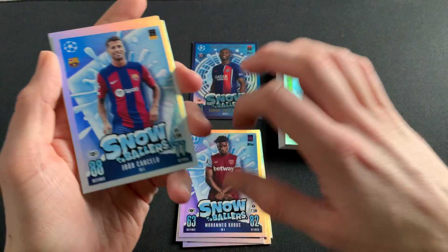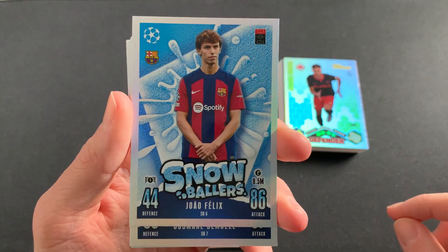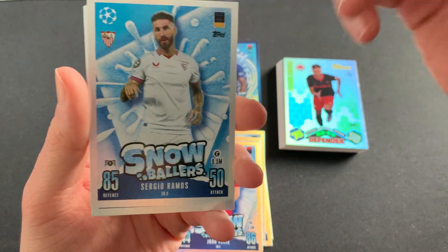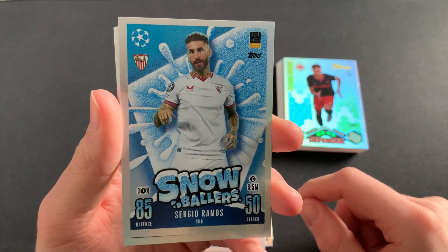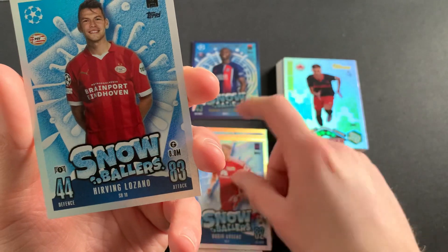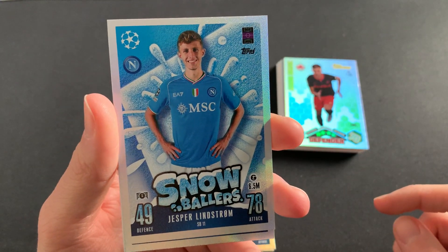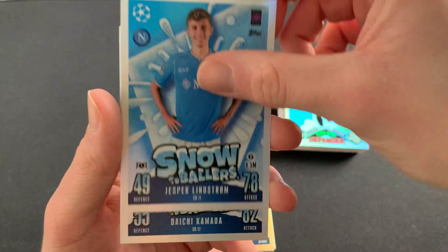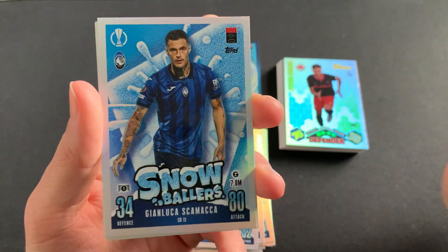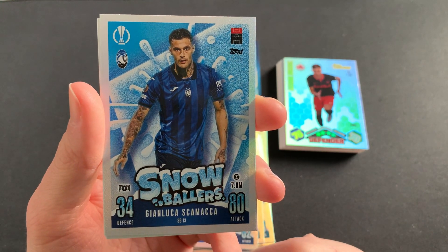And there it is — the card I have been waiting to see! My Hammer Kudos — 82 attack, I'll take that all day. This guy is unbelievably good. Yeah, feel spoilt that West Ham have managed to get him, and an absolute bargain as well in my opinion. We have João Cancello of Barcelona, and speaking of João's that play for Barcelona — João Félix of Barcelona. Ousmane Dembélé of PSG, really nice, good attacking stats, 87. Sergio Ramos still kicking about playing top-flight football — love to see it — playing for Sevilla. Robin Gosens of Union Berlin, another very nice one. Lozano now playing at PSV, and Lindström now at Napoli.